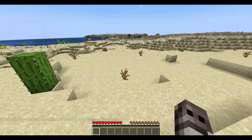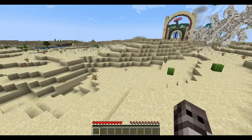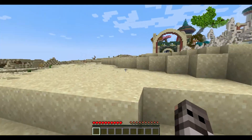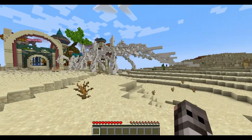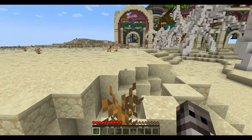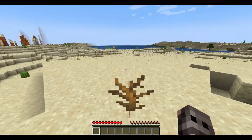We're gonna go and basically find a nice spot to settle. I would love to settle here because then we could have these structures to explore, but we have no tools, we have no equipment — we are very ill-prepared.